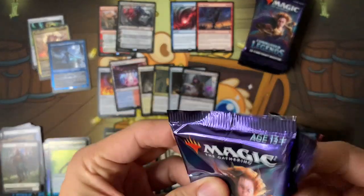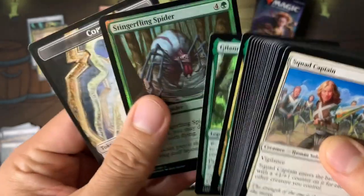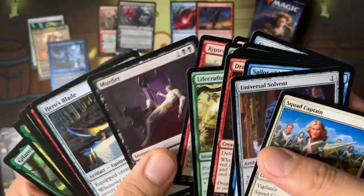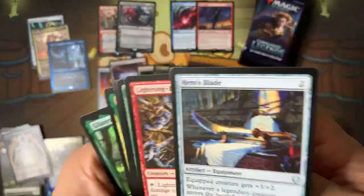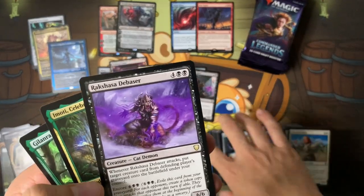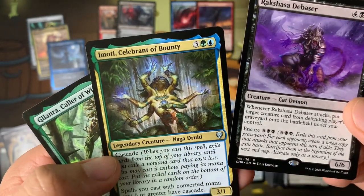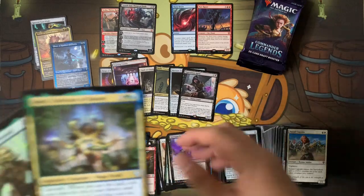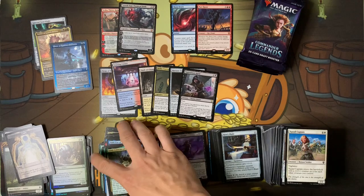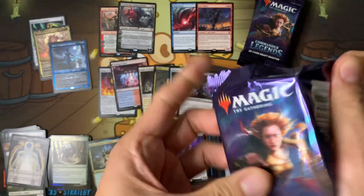Let's go for foil Jeweled Lotus — no, that didn't happen. Let's see what's happening. Murder is still a good card, I like it. No Three Visits though. Raksasha — can't pronounce that. And their partners here — Emoti — this is the cascade commander. It's not Partner with Cascade, that's probably what it's called, but we want to open that one too.